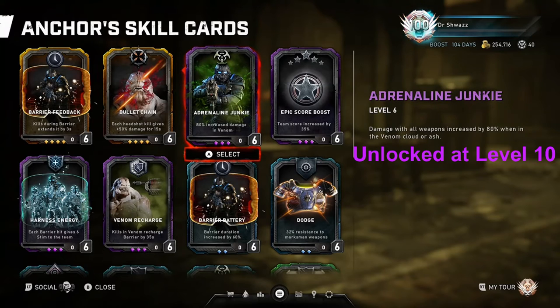Moving on to Adrenaline Junkie: damage with all weapons is increased by 80% when in the Venom Cloud or Ash. This is a card strictly for Escape that increases the Anchor's damage output in the Venom. If you're doing a Master Escape Hive and need to rely on staying in the Venom throughout the game to survive, I think this is a great skill card to bring. It makes the Anchor super strong with weapons like the Longshot, since it can basically one or two-shot kill all sorts of enemies like Drones, Sires, and even Scions, especially through the shield.